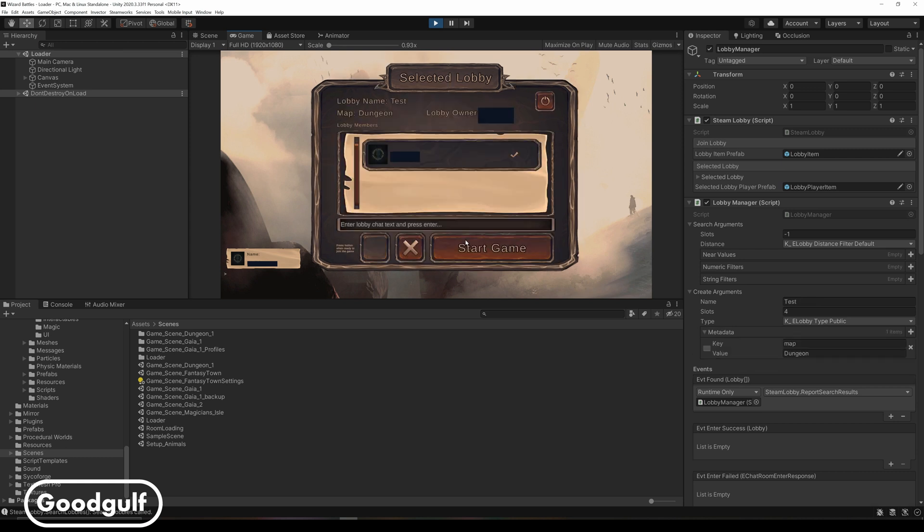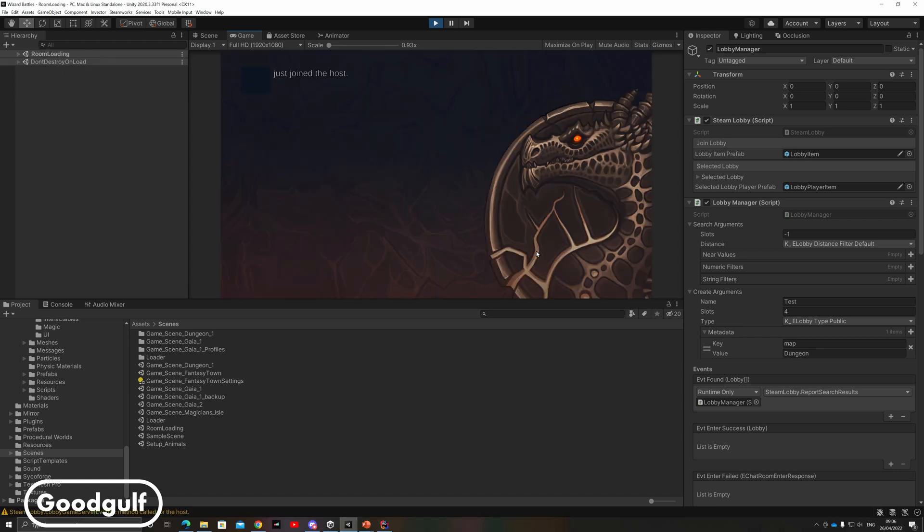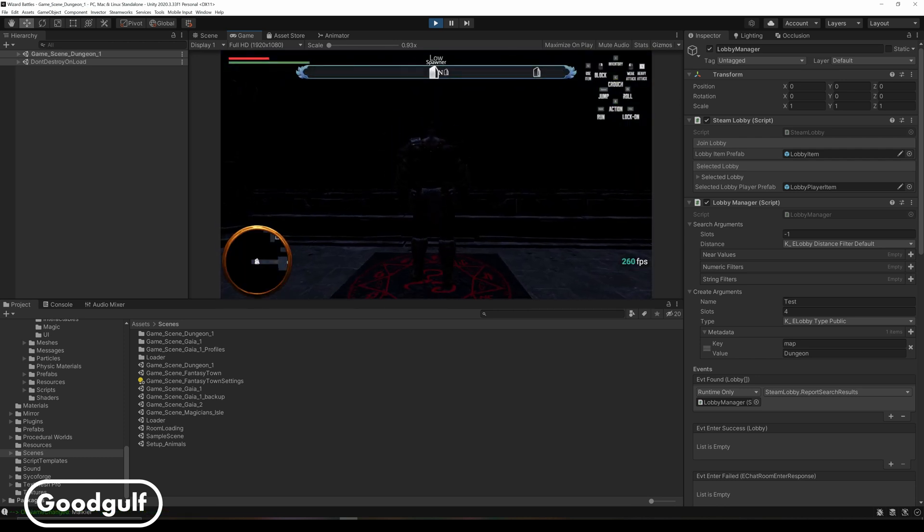In the Selected Lobby screen you wait for the other players to arrive and let them signal that they are ready to join the game. When everyone is ready, the Start Game button is enabled and you can initiate loading the game. A loading screen will appear and then the game scene starts.